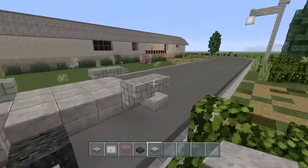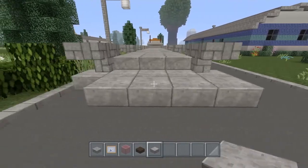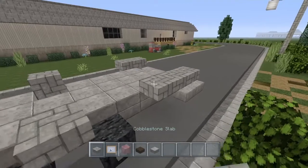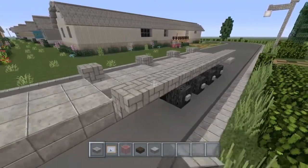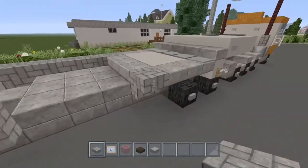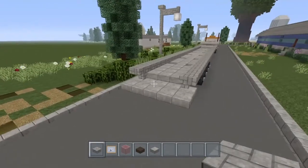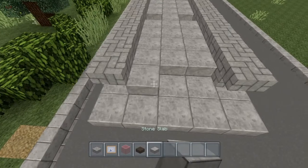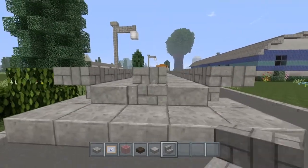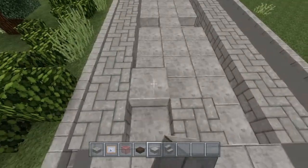Now on the back bumper, take the stone slab and come off like this. Then take the cobblestone half slab and connect all this up in between the cobblestone stairs, all the way down — do this side the same way as well. Right here let's double this up. Take the cobblestone stair, place it upside down, and then right here double this up like this.